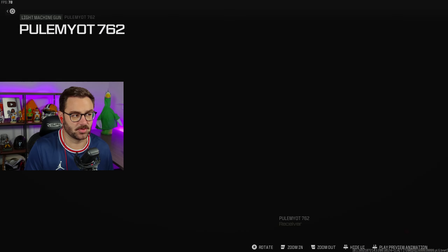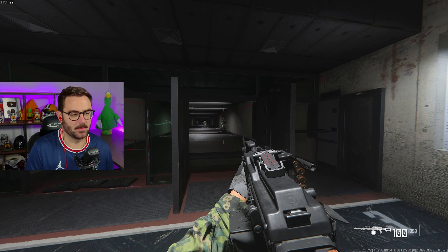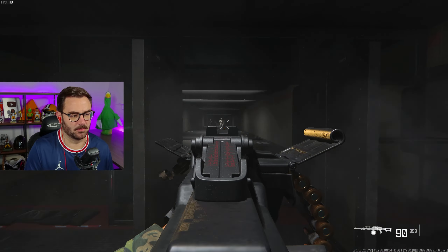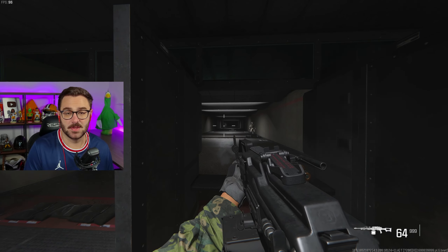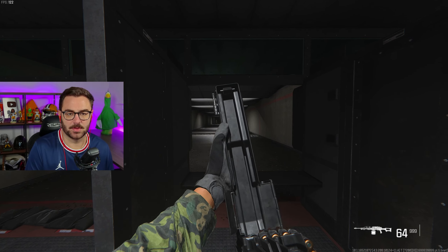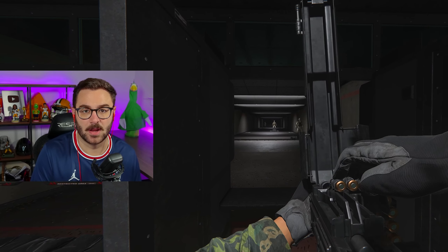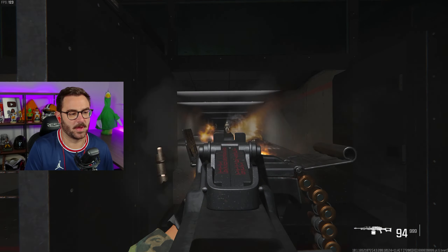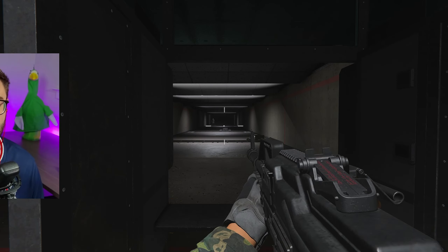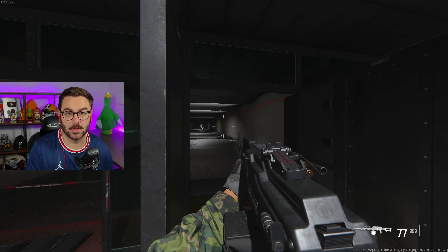I picked it up randomly off of someone yesterday and it absolutely ripped. I'm excited to pack a punch this gun and we're going to be training up zombies using the X-Fill Glitch. It comes with a hundred round mag. The reload speed doesn't seem that bad for an LMG — you get a hundred rounds of firing power. I bet when we pack a punch it, we get like 200. The iron sights are actually clean because in this game they made iron sights a good thing.